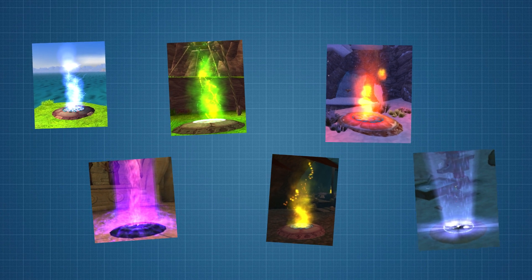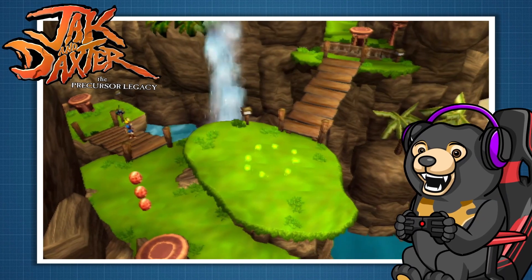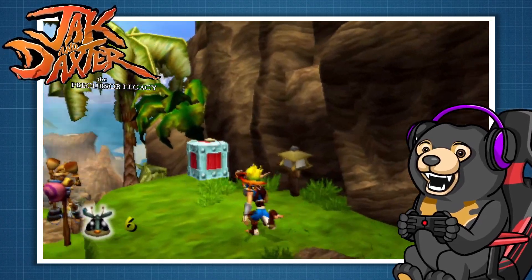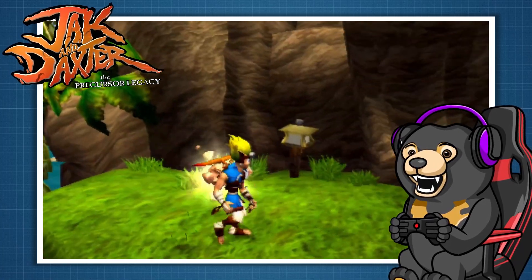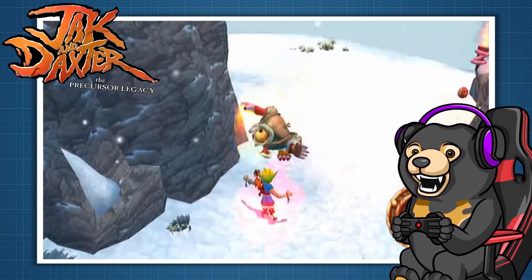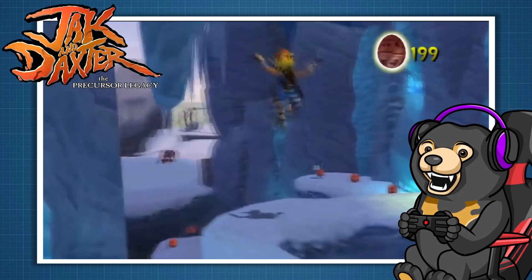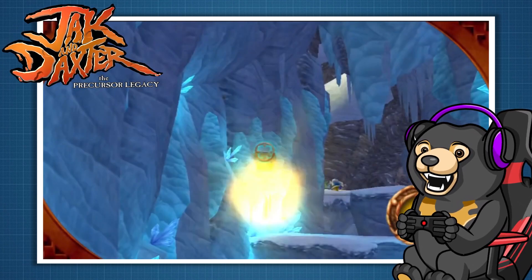Eco conveniently comes in a six-flavor variety pack. The first one is green eco, which acts as your health throughout the game. Blue eco allows Jak and Daxter to run extra fast, draw collectibles towards them, and activate precursor ancient technology. Red eco increases Jak's physical strength so that he can punch through insane armor. And finally, yellow eco turns Jak's fists into gangly long arm cannons which can shoot pure energy as if he was some kind of super saiyan.